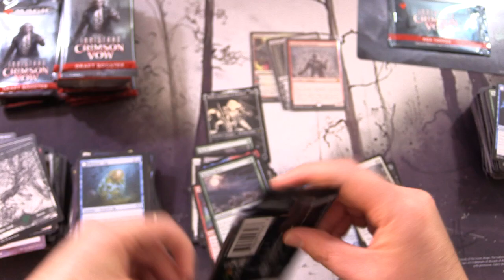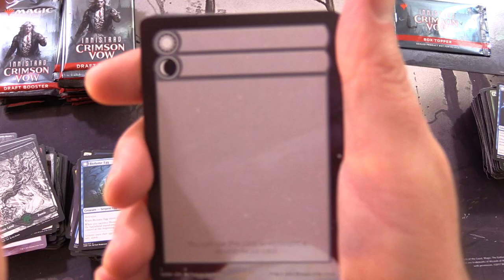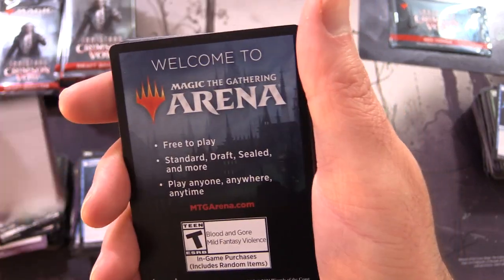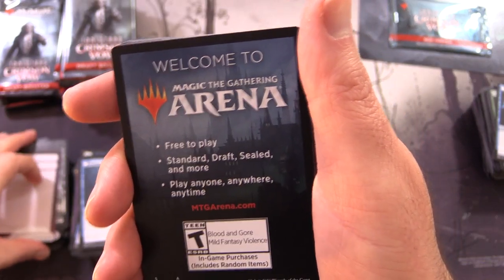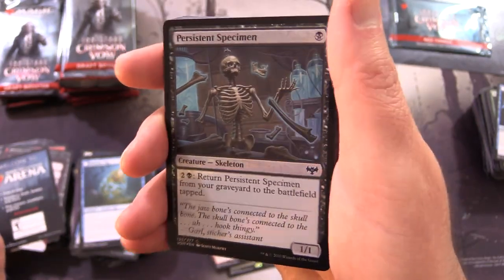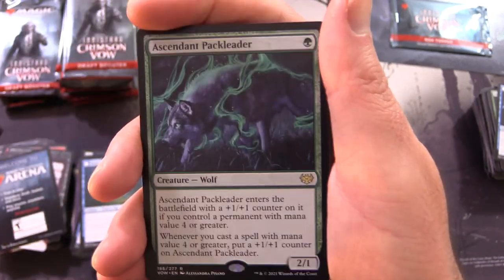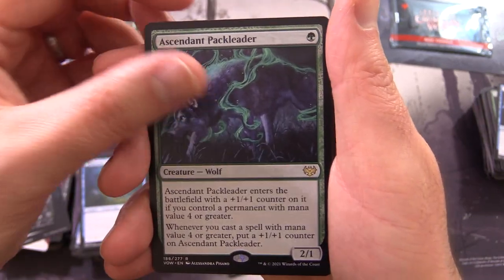Normally on the pre-release weekend I'd get a case of set boosters, but this time round there is nothing available - just a handful of draft boxes. The Persistent Specimen - that's some fun artwork, foil. A Forest and Ascendant Pack Leader.